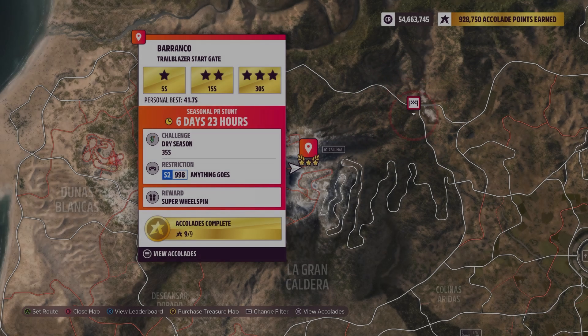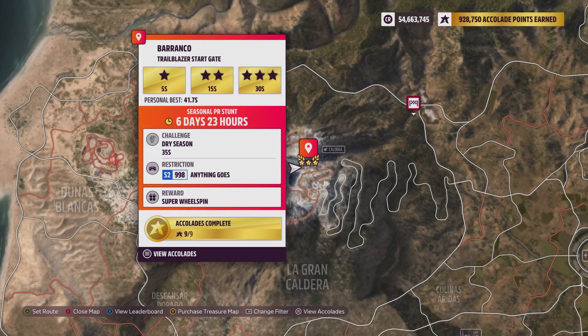Hey everybody, this is the Barranco Trailblazer Startgate. The weekly challenge here: 3 to 5 seconds left on the timer, using an S2998 — anything goes.